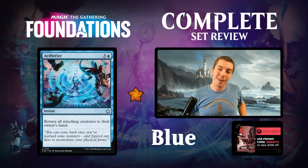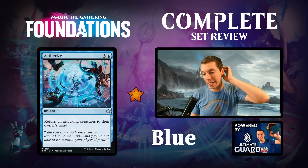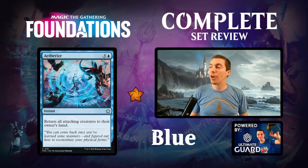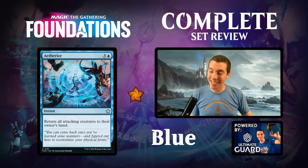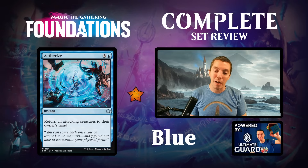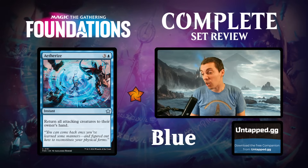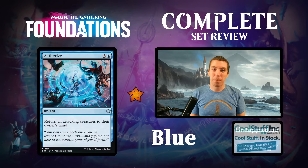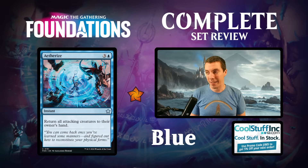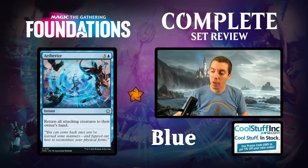Blue starts off with a nice reprint - Aetherize. It's an instant that returns all attackers to their owner's hand. It's good to have a card like this legal so you can say 'I would definitely win unless they have Aetherize.' It's a card that's kind of weird because if you're super behind, bouncing all their stuff is okay but not great. Very good against tokens. A fine limited card, but constructed probably not - you'd want an actual counterspell in your deck.